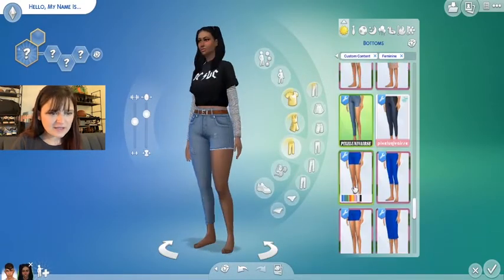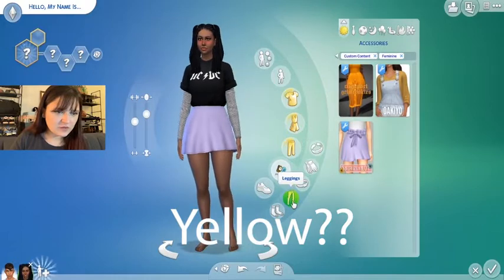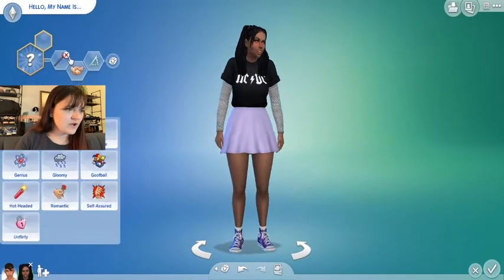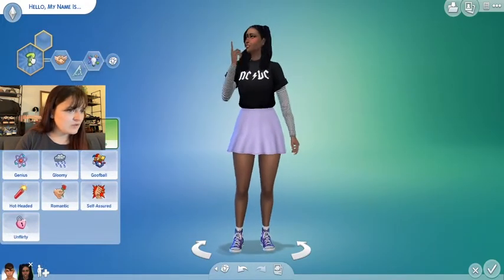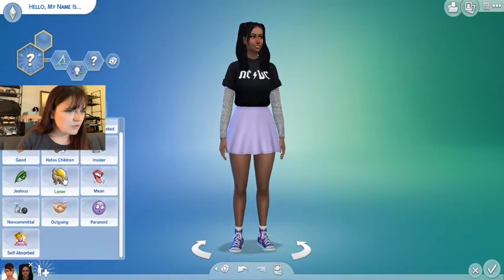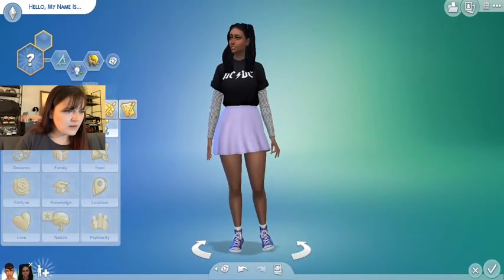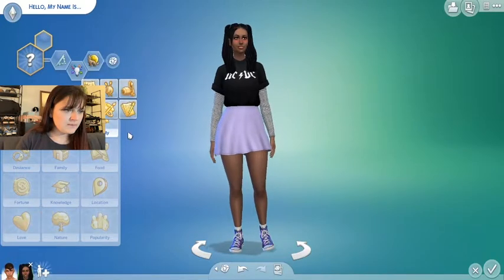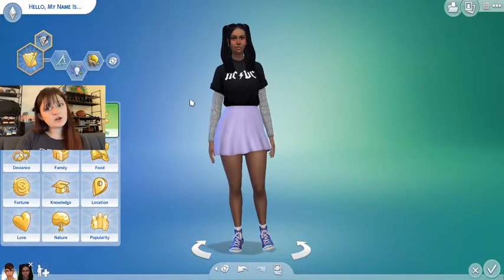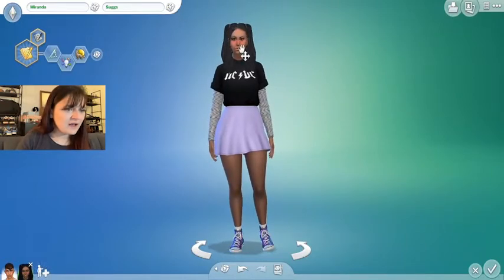Yes — a half jean! Yes! I wanted this one in pastel yellow, and then I'm going to put some socks on her if we can. She's perfect. I want her to be an artist. She's going to be creative, perfectionist, loner. And I want her aspiration to be — there's like a YouTuber one. Best selling author for now, but I want her to be a YouTuber. I want her to be a TikToker, but that's not really in the game. So YouTuber. And what's your name? Miranda. Love it.